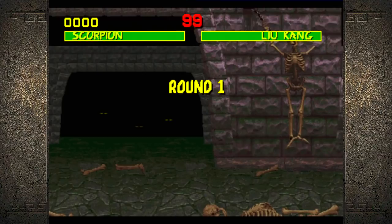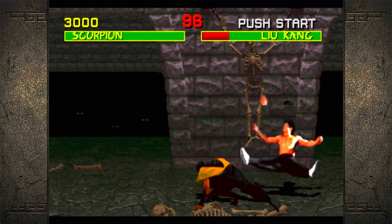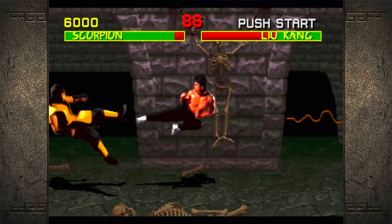Like I was saying, before I saw Ed Boon's clip with Scorpion and the spear, the character I was gonna come back to this game with was Lu Kang — I was just gonna try to beat the game with Lu Kang, the OG protagonist. But after I saw that clip I was like, 'You know what, we're going back to Scorpion.'